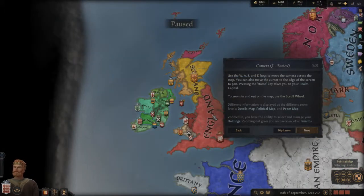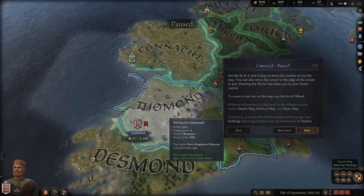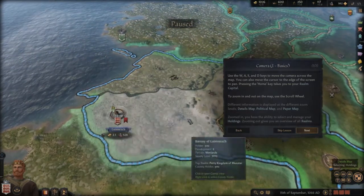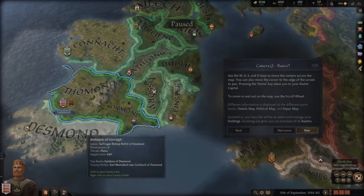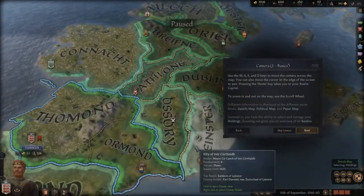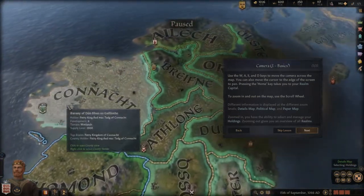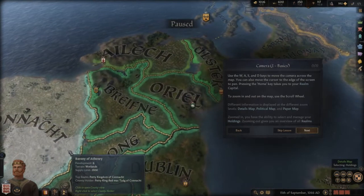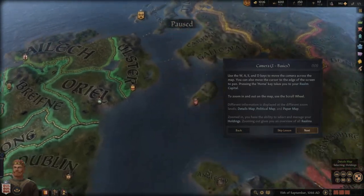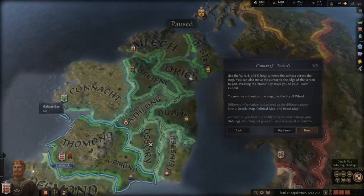You have the ability to select and manage your holdings. Zooming in, I can see I'm this state — we have a state to the south, Desmond. I'm Dublin here. We have Ossori, Leinster, Connacht, Oriel, and Ulster. And of course we also have the Isle of Man here.